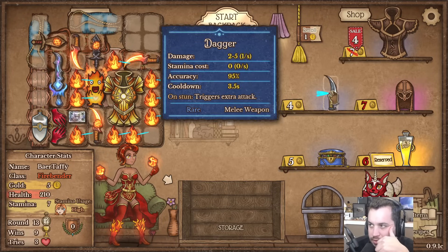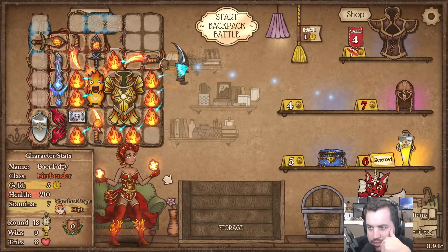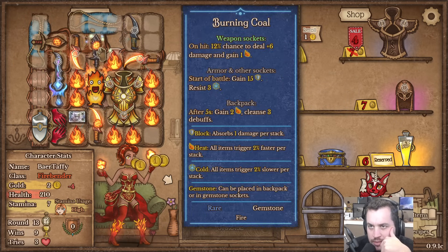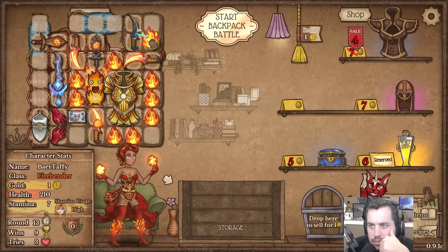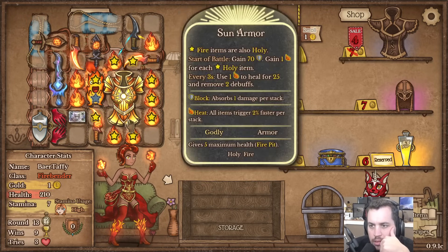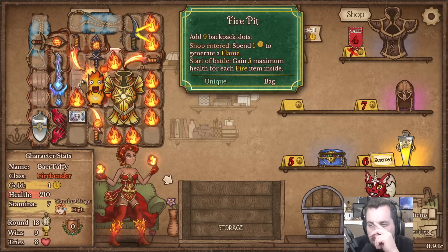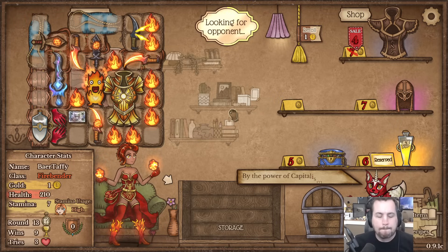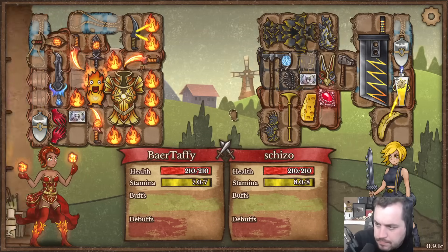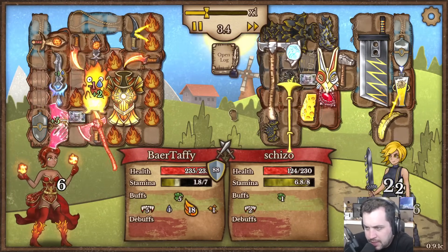Oh, I'm locking that in for sure - there's another dagger too, that's really nice! Let's grab this and line it up with some Flames. I've got a spare one or two, right - yeah, you can go like that. There we go - that'll work. Let's go - 100 armor at the beginning of battle, oh my god!